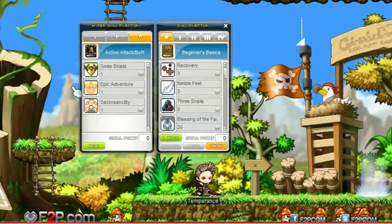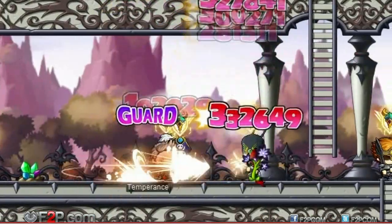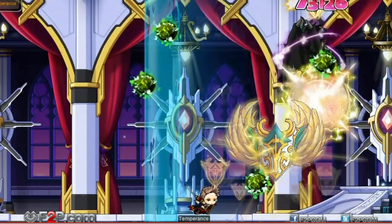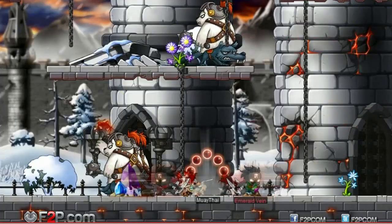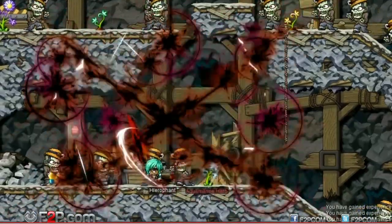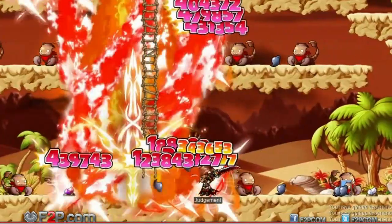Using this buff with the Paladin Smite Shield hyperskill, which incapacitates enemies for 20 seconds, provides a powerful 1-2 punch for strategic players! This only scratches the surface of the new active and passive hyperskills now available — there are many more to choose from that will energize and customize your MapleStory experience!